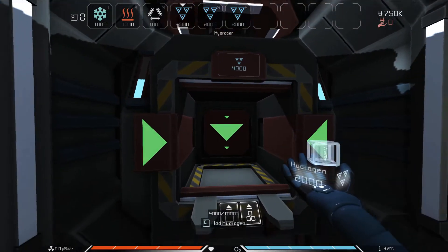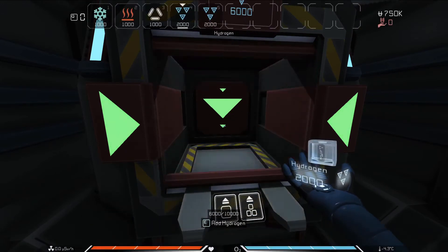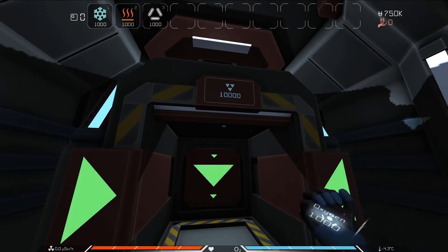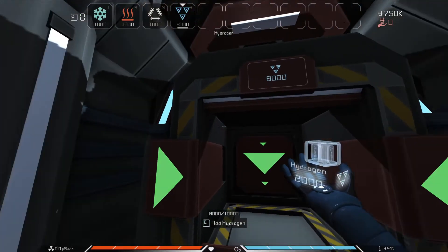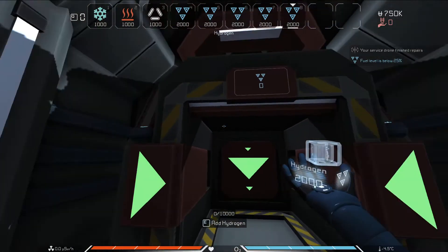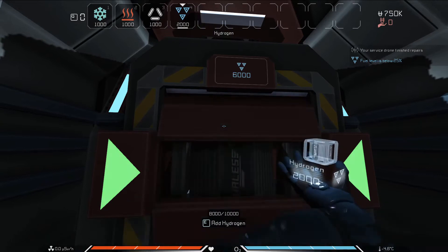Let's use these extra hydrogen crates to top off our fuel. Select the crates and press E on the box slot on the fuel tank. If for any reason you need to remove fuel from the tank, you can press the single crate button at the bottom to take out one crate, or press the multiple crates button to take out as many crates as your inventory can hold. Let's put the fuel back in the tanks so we don't run out of power.